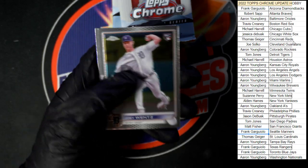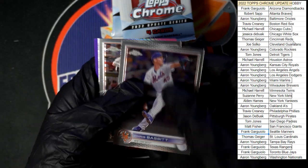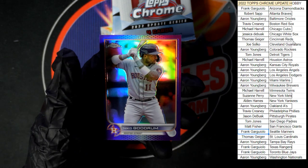We got Joey Wentz, Chris Bassett, Jordan Luplow again, and our purple is Goodrum.